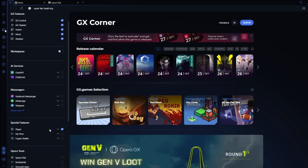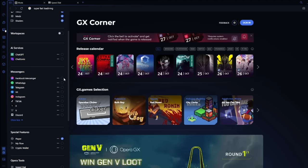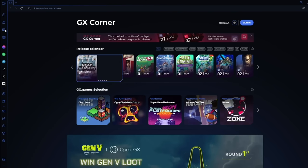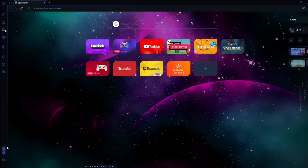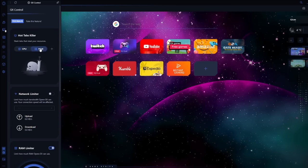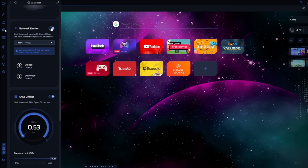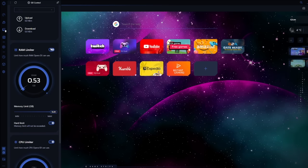Customize your browser with the GX sidebar to easily access your favorite gaming and messaging apps right at your fingertips. Stay in the know with the integrated gaming news feature — get the latest updates on all your favorite games in one place. Tired of your browser gobbling up your system resources? Opera GX lets you limit your CPU and RAM usage so you can game while you browse without a hitch.